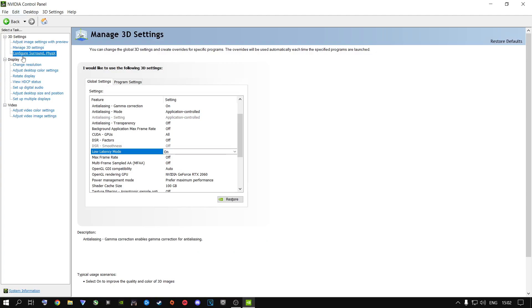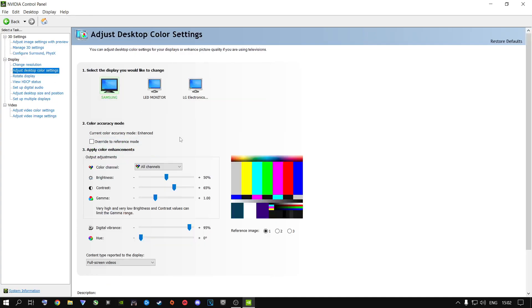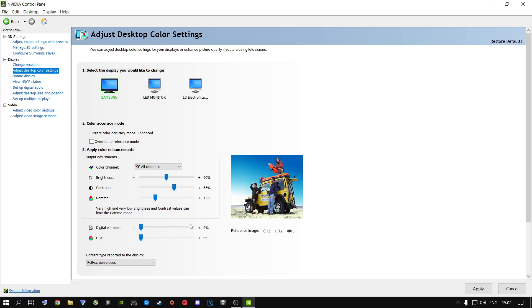Once done, click apply and go to 'Configure Surround and PhysX'. Select your dedicated graphics card — not your CPU, not auto select, as you don't want it switching between CPU and GPU while playing. Then go to 'Adjust desktop color settings'. Instead of using video filters, which can decrease FPS, come in here and adjust. I have mine at 65 on contrast to make the game pop. For digital vibrance I have mine at 95% — if you pull it all the way down your screen goes black and white, so find your sweet spot for your specific monitor. Apply these settings.